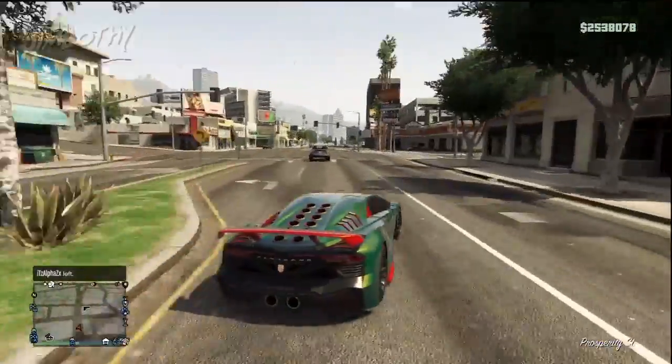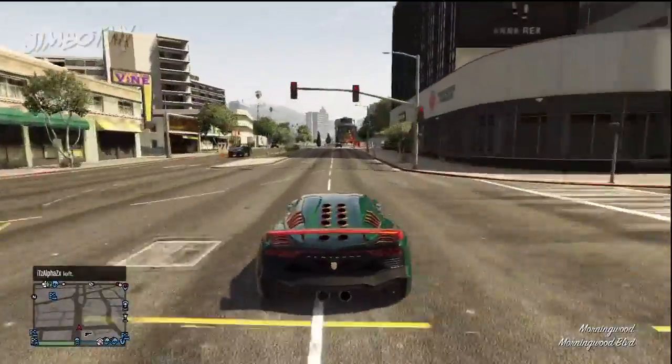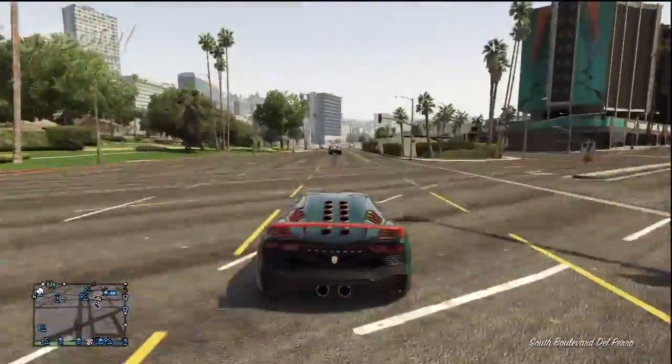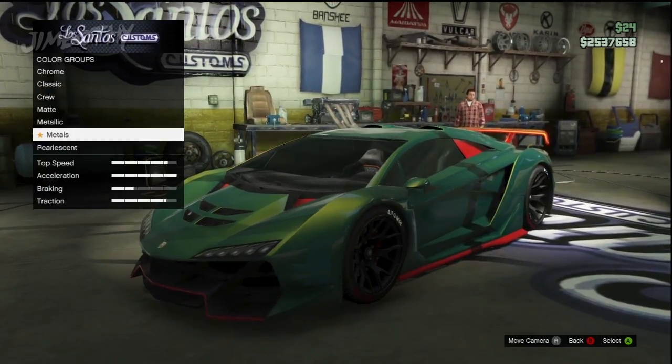We're going to say goodbye to that green from our Teenage Mutant Ninja Turtles video and experiment on this car. Go to your respray options and select the metals palette. At the very bottom you'll note there's gold and gold brushed — we won't be going with the gold brushed today.